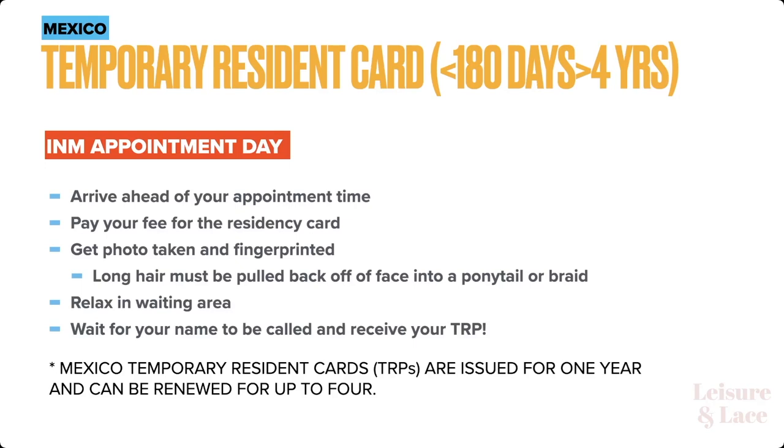There were two fee options for mine. I paid 4,000 pesos — about a little over $200. You can also get a more quick-turnaround option, which came out to about $700. I was like, there's no way I'm paying $700, and I didn't need to because I wasn't in any rush. So I just paid the 4,000 pesos — a little over $200.